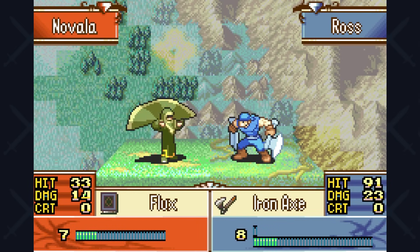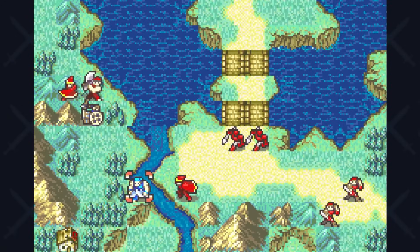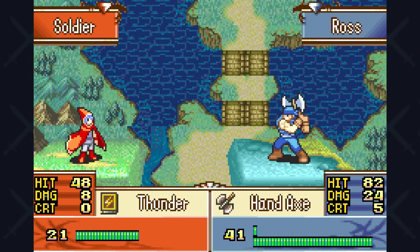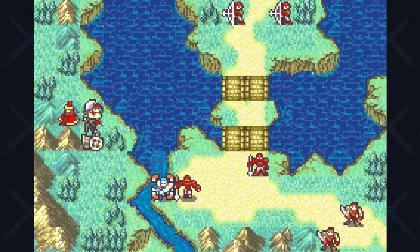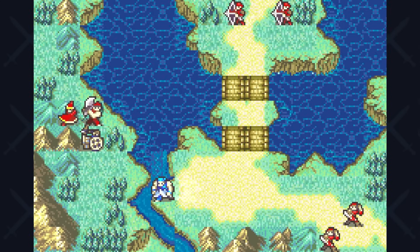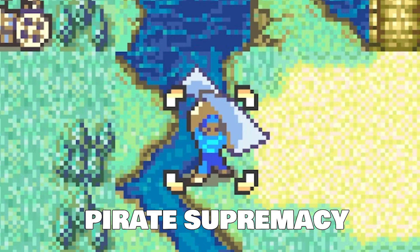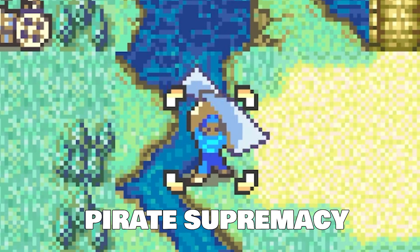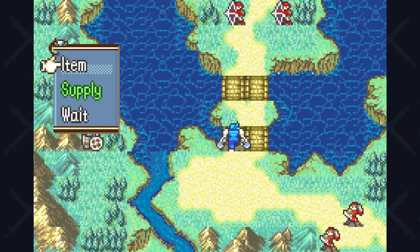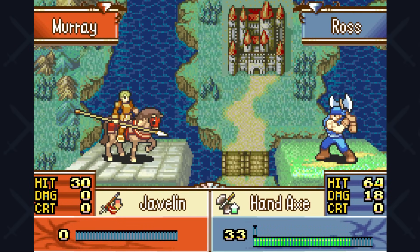Moving to chapter 7, I use the pirate class to my advantage by traversing the river directly to the boss fight. In the GBA games, rivers give infantry units a -5 movement penalty, making most base classes unable to cross since they have exactly 5 movement. But pirates only take a -2 penalty, leaving them 3 movement on rivers. I take Ross up the river, skip 90% of the map, go straight to the boss, make quick work of it, and cut down a lot of turns.